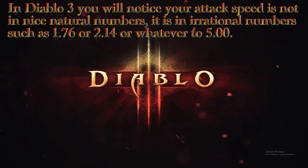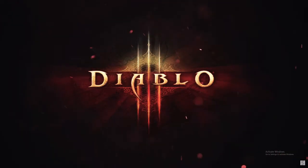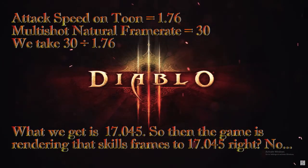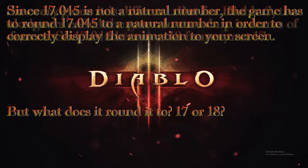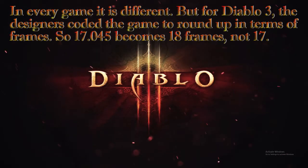So 29.57825 isn't going to work. Now attacks per second in the game are displayed as a rational number such as 1.76, 2.14, or whatever, up to a maximum of 5.00. Say we take an ability like multi-shot for example, and say it works naturally at 30 frames. Simple enough — we take 30, divide it by 1.76, and you get 17.045. Since 17.045 isn't a natural number, the game needs to round it. This is different in every game, but in Diablo 3 the designers coded it to round up, so you get 18 frames.